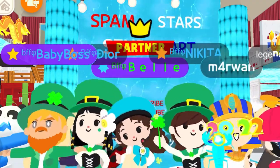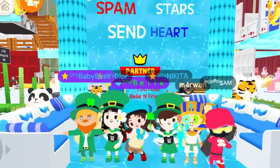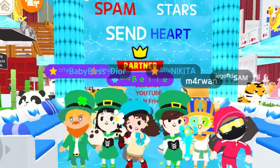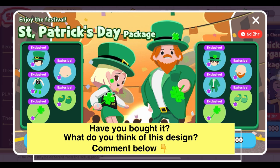I will put the coupon code in the middle of this video, so watch out and good luck! Now let's proceed to the new VVIP design costume — the Saint Patrick's Day package. It looks so cute! We have options for boys and also for girls, for only 100 gems. Awesome!